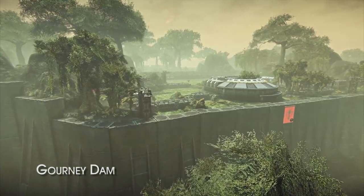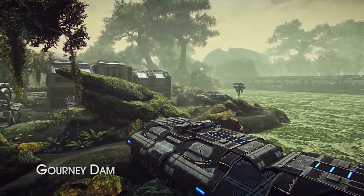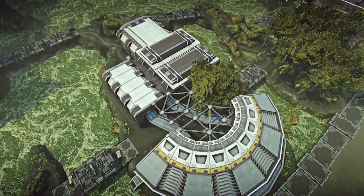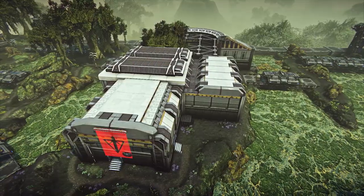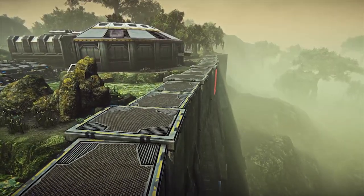One of the largest set pieces in PS2, Gurney Dam confronts both servers with limited paths to the point and poisonous water that will kill you instantly. The point is a typical powerhouse building with an attached crescent, but the bridges to its island are narrow and easily choked, and the water will destroy even vehicles. Look for infantry to secure the point from the air, or for some fancy tightrope driving along the edge of the dam.